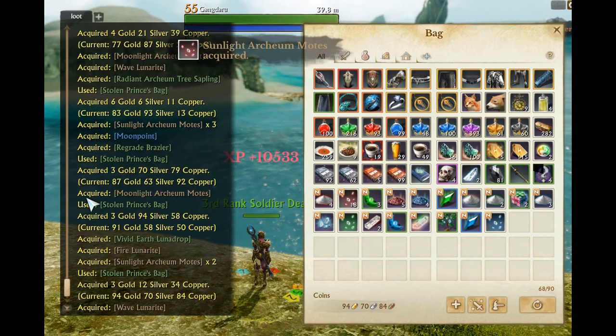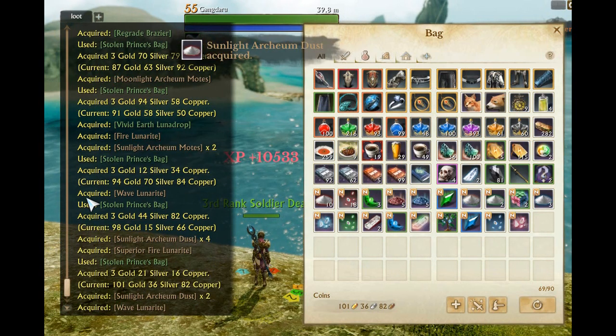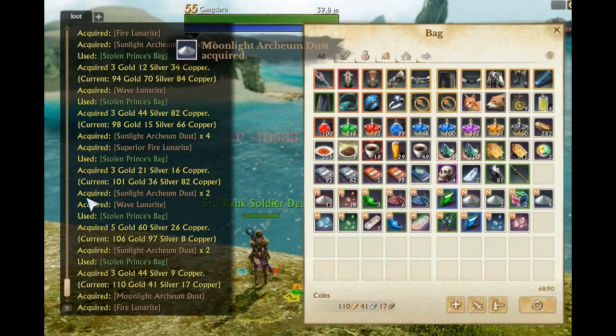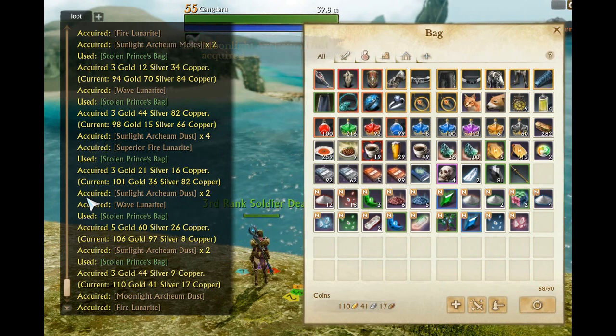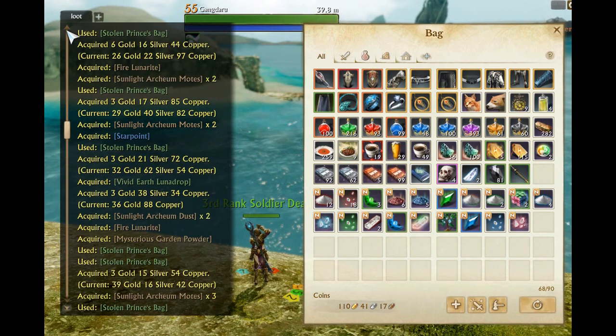These do cost 100 labor points to open. We're already up almost to 100 gold. Out of 25 bags we ended up getting 110 gold — actually under the other values. The first batch got 124 pure gold and the second one was 114, so this is actually the smallest amount of pure gold we've picked up in these coin purses so far.